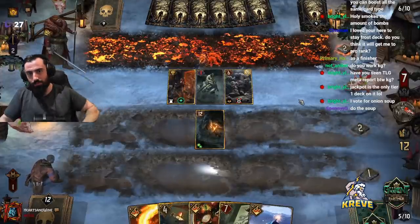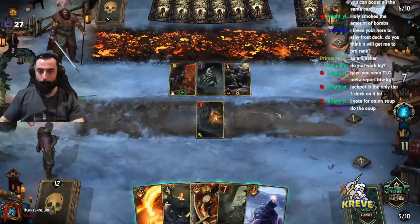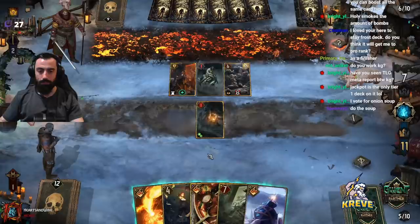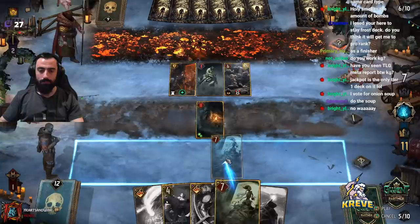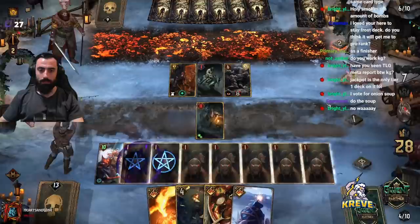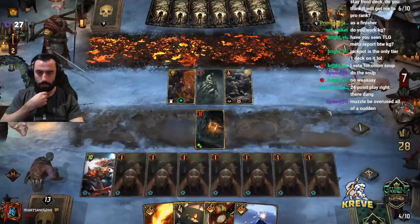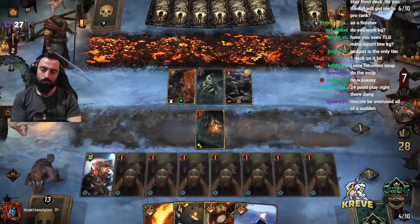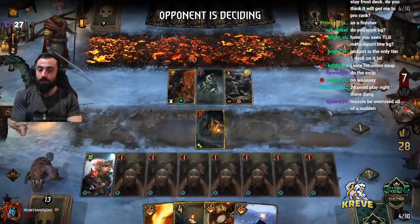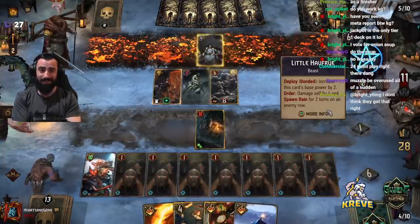That was a big Muzzle — damn. Sorry, we still got this. I'll get Triss next. Muzzle was big, damn — if we got that through, that was good for us. It's a meta card at the moment, Muzzles everywhere. I'm getting muzzled left, right, and center — can't escape it at the moment.